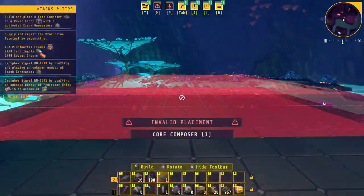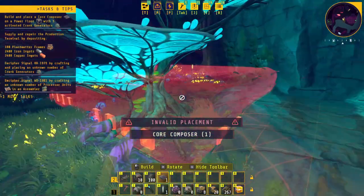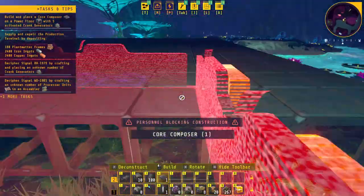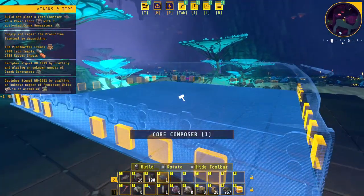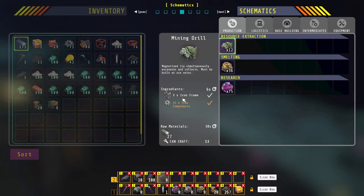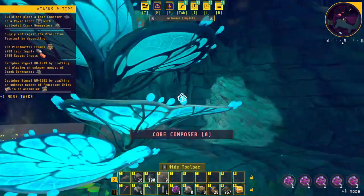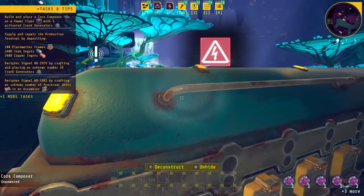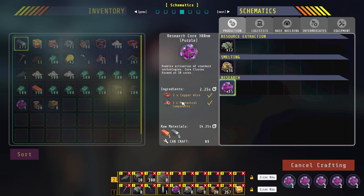Let's check this out — wow, that's big. We can make this platform big now. Does it have to be up here or can it be anywhere? I think it needs power because it needs a floor. I'll put it right on the corner here. Let me make some cores — I don't know where I'm going to put them for now. I don't think I got any crank generators.